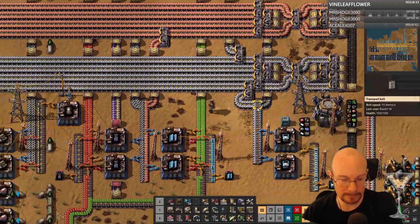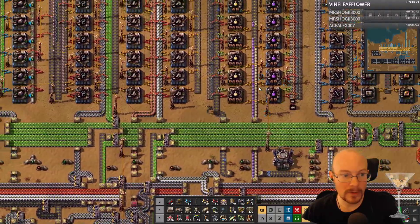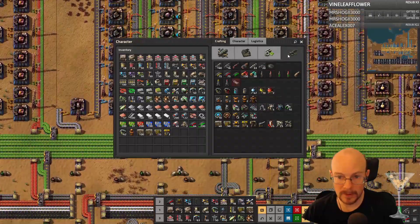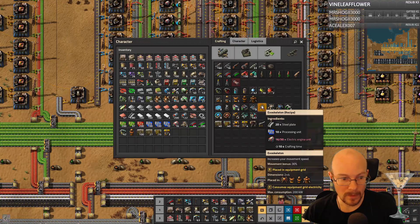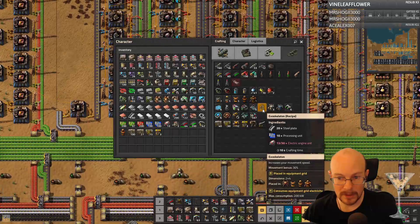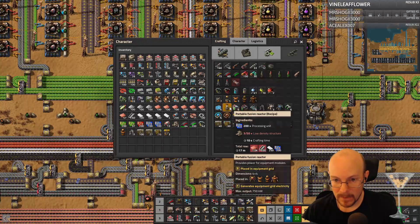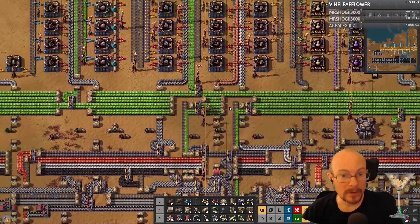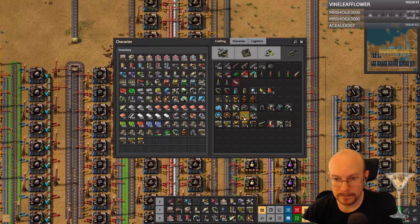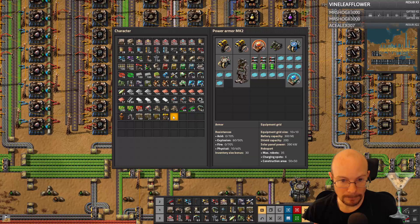Electric engines. We'll make at least two more legs here. I really want a fusion reactor. Do that, just need the low density structures over here. There.